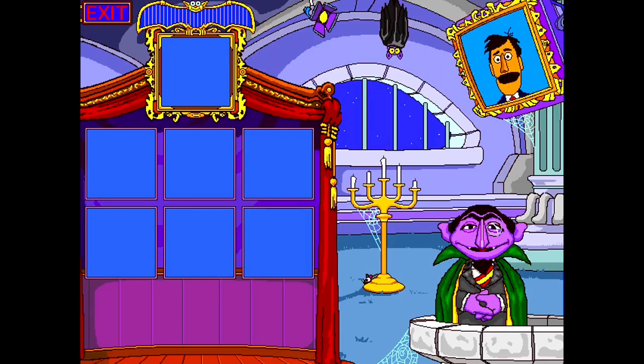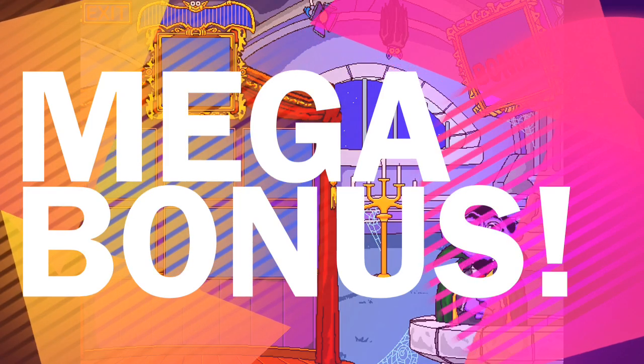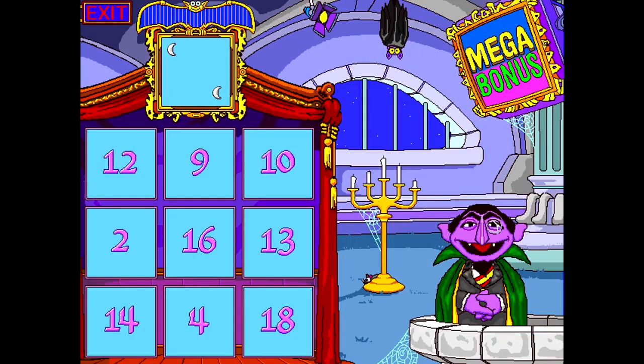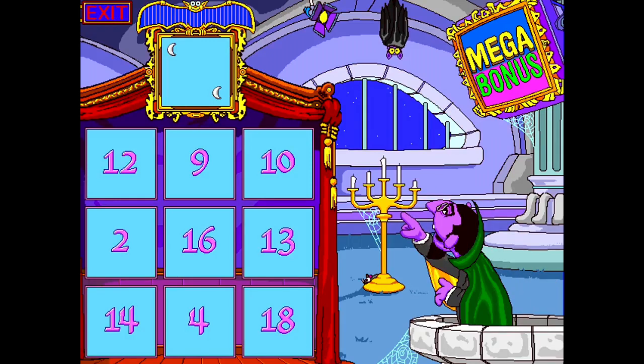It's time for the mega bonus round. All you have to do is match the moons to the numbers on the Count's game board. This is the mega bonus round — match the number of moons above with the numbers in the boxes below.